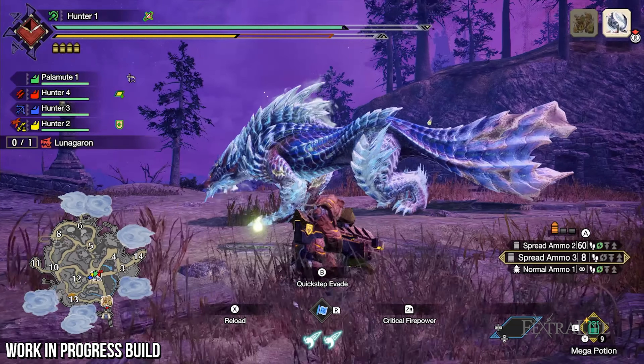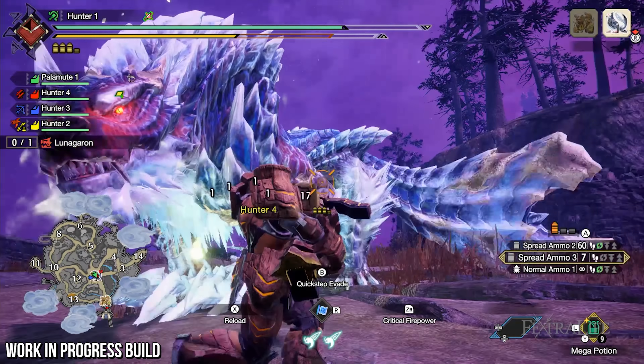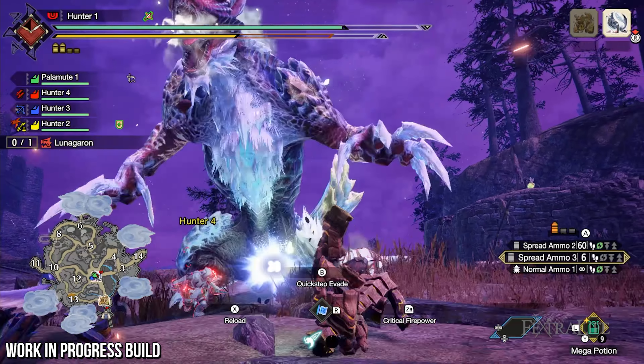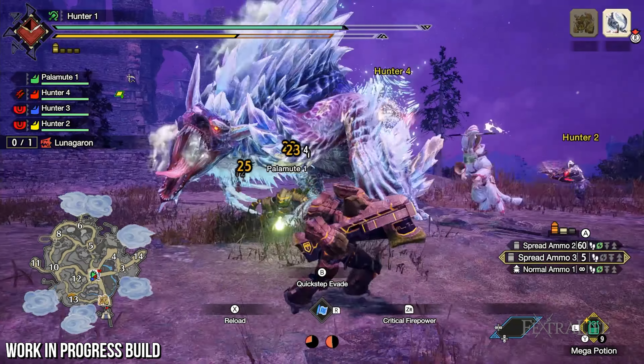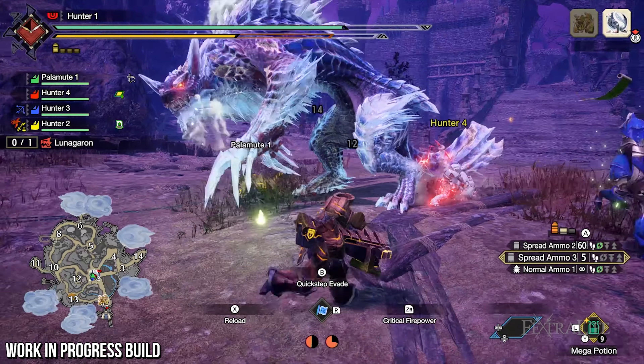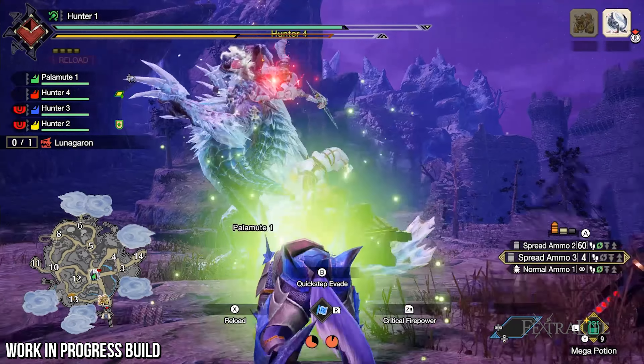The expansion introduces Master Rank, which not only brings new and challenging monsters but also adds new behaviors and abilities to base game monsters. Examples include the Aknosum's new Somersault combo and the Tigrex's new Bite into Spin Attack follow-up.